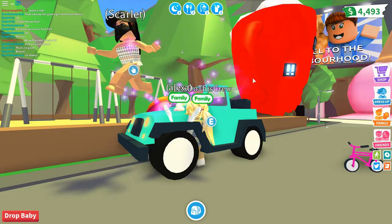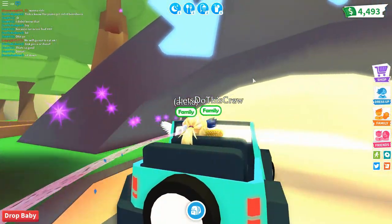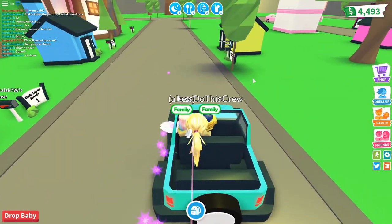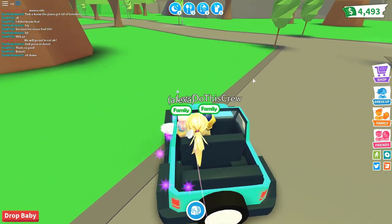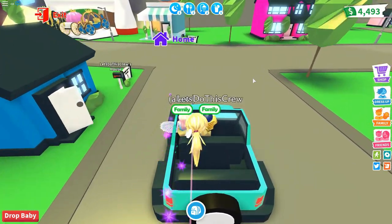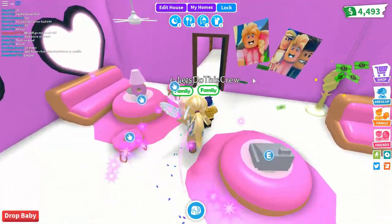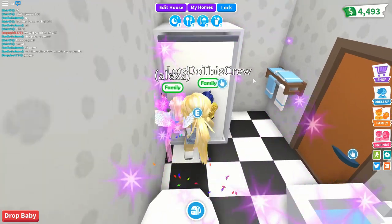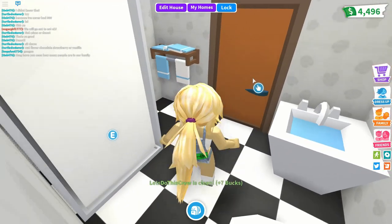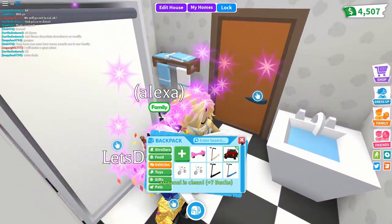Let's go home now since most of our babies' needs can be met there. Our house is right here. We'll get them out of the car and take them to the shower. To put a baby in the shower, go up to it, press E, and it'll wash your baby. You can wash both at the same time — press E again for the second baby. I got seven bucks for cleaning both babies.